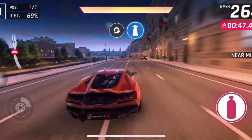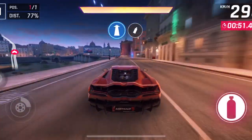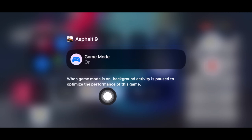Fire up your favorite game on your iPhone and start playing it as usual. While playing the game, swipe down from the top right corner of the screen to bring up the Control Center. At the top of the Control Center, you should see the game mode right next to the name of the game you are currently playing, with a disclaimer that when it is on, background activities take a backseat.